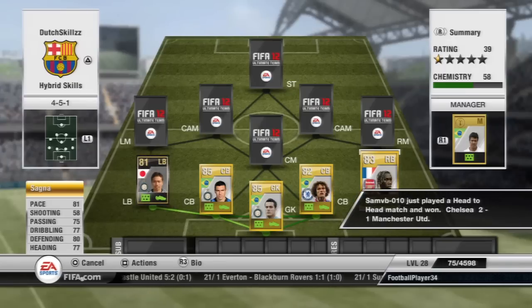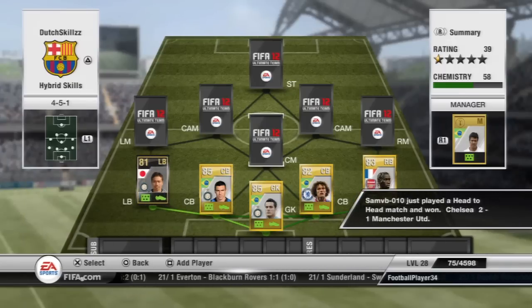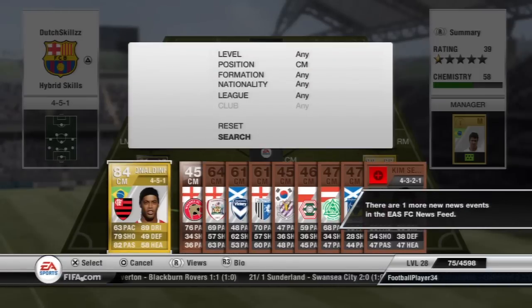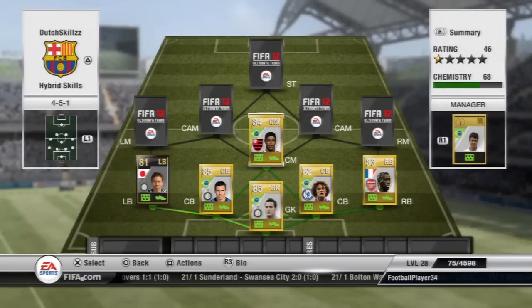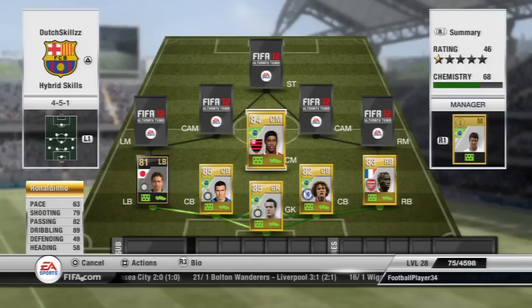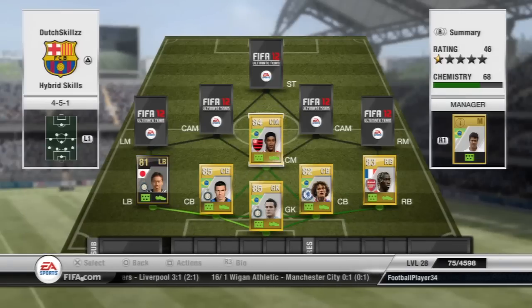Moving on to the CAM position — we have Ronaldinho, the legend himself. His passes are so good. He has really high passing stats and high dribbling: 89 dribbling and 82 passing. He's just a beast, and he also has 5-star skills, so that's why he's in the skill squad.